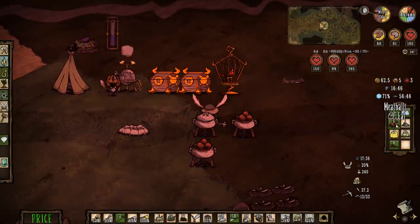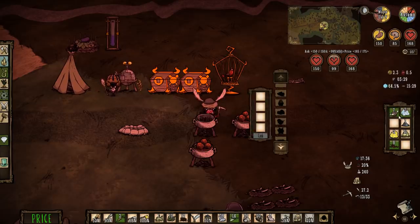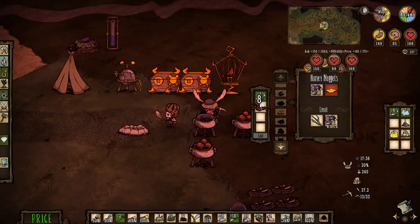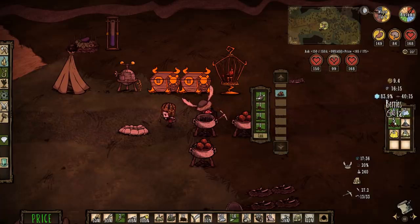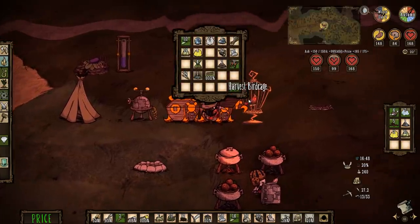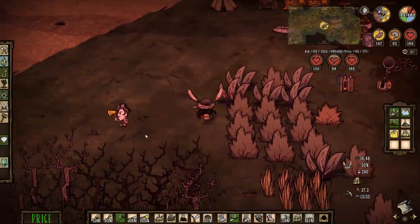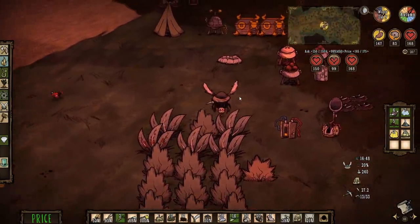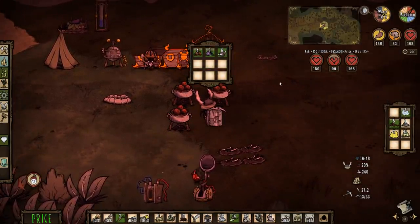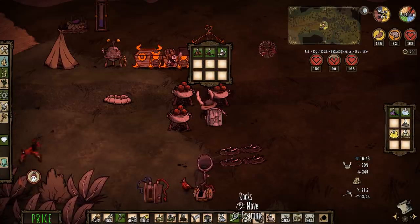I'm going to eat some of these meatballs. I have a bunch on me, so I'm going to put all of them into the fridge that I'm about to make. I just killed seven. I killed seven rabbits. I'm going to put the icebox right here in the middle, because then we can build pots all around it. You can draw from the fridge and put it straight into the pots. I'm going to withdraw the food out of the chest and start putting it into the fridge. Feed that monster meat to the bird.